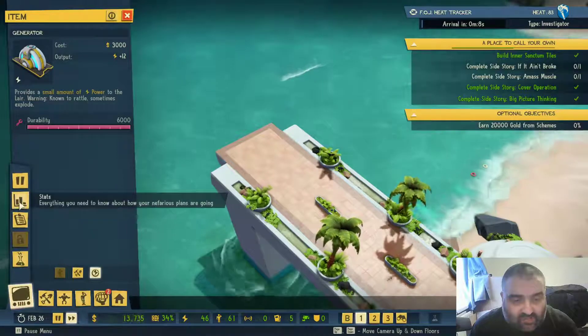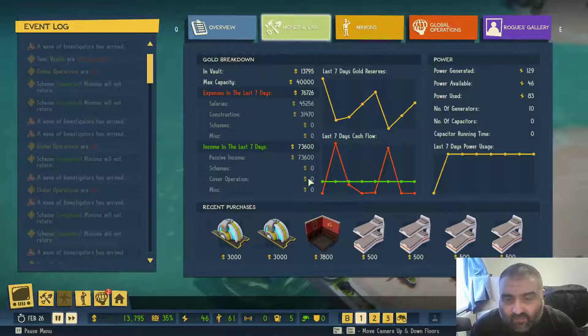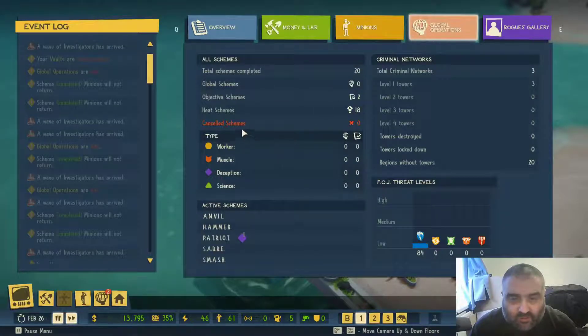Next, your basic setup. If I go to my money, my passive income from the world map is $73,600 over the last seven days. Salaries for my staff are $45,000, and I've been doing some construction work as well, adding in extra bits and pieces. As you can see from the global operations, I've done 18 schemes to lower heat, and two objectives — that's to get the Scientists and the Valets.